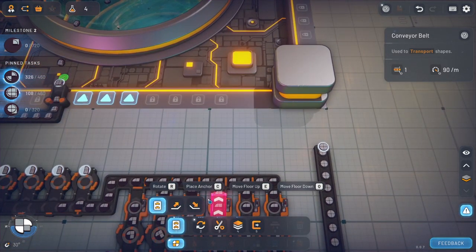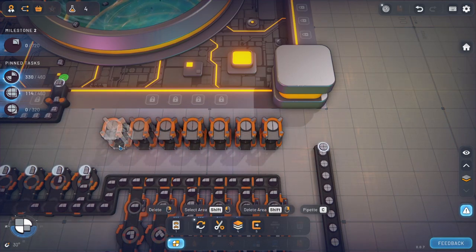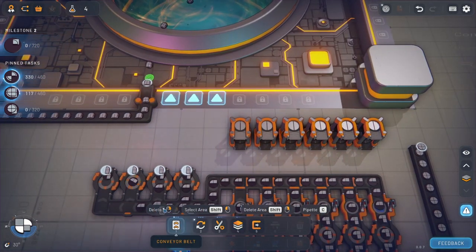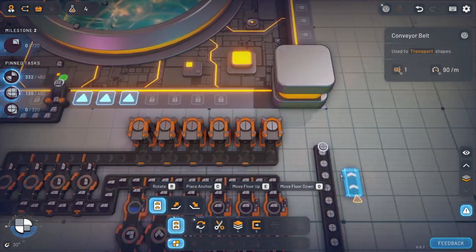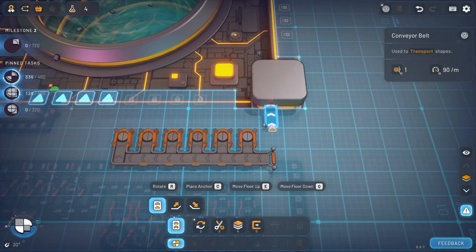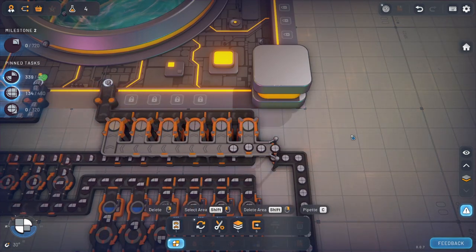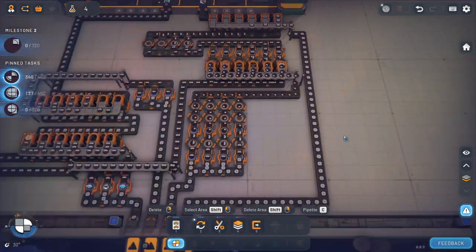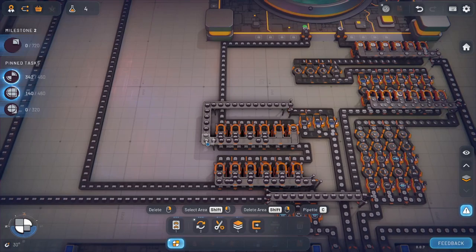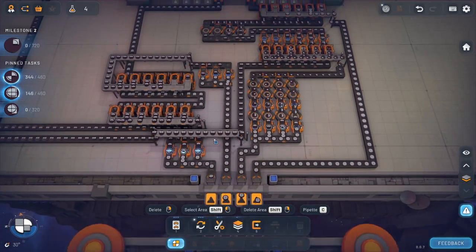So then we'll go back to the stackers here. Not too many. Grab the belts. Put you guys in there. Bring you guys up. And then we can go back down. And there. So that should be that. That's good. Yay! Automation! Automation is so fun. I love it. So beautiful.